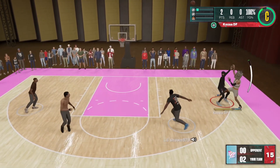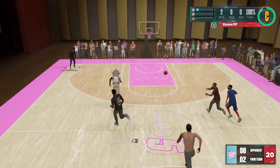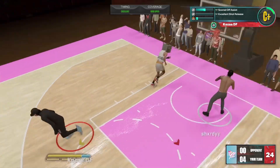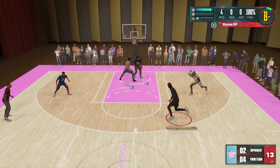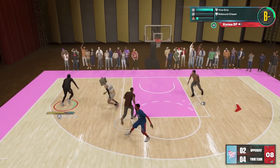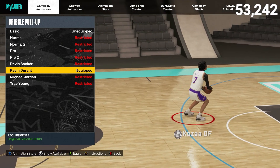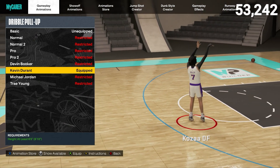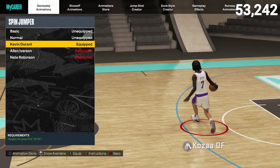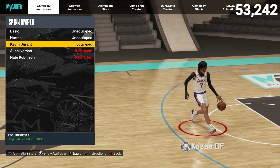So far we've got y'all set on the badge loadouts, the badge combination, and even the overlooked takeovers. That still leaves the question: what hop back jumper animation gives you that huge step back, what dribble pull-up gives you that non-contestable fadeaway, and what dribble moves let you create your own shot? For the dribble pull-up you want to use Kevin Durant — it gives you a big fadeaway where you lean back and it's very hard to contest.